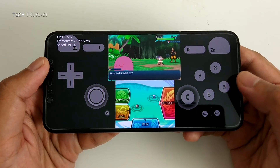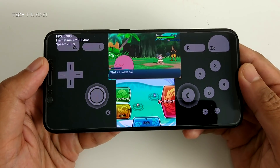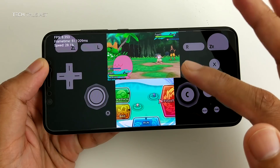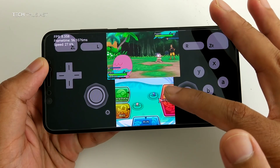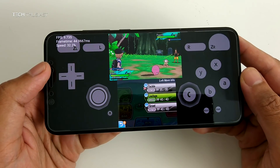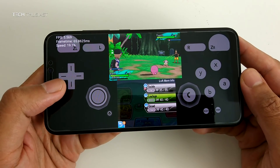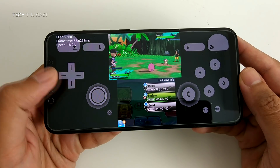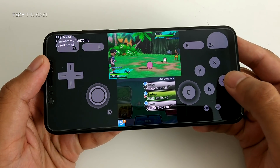The bottom screen is up now. Let's see if the touch functions — yes, as you can see the touch is functioning here. I'm going to go with Leaf Edge, which is lighting up green, so I'm assuming that's the one I should go for.